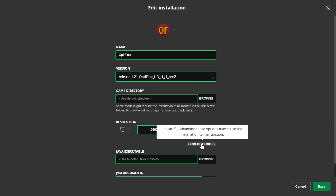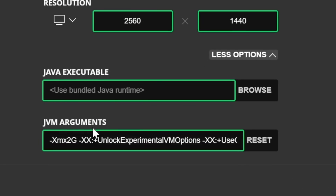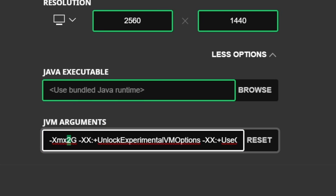Go ahead and click More Options, which will open up some settings we can change — specifically our RAM. We have XMX 2G here. If we change this to XMX 6G or 4G, that would be 6 or 4 gigs of RAM. Never allocate more than half the RAM you have on your computer to Minecraft. So if you have 8 gigs, give Minecraft 4 gigs. With Optifine, 4 gigs of RAM is generally good, so change this to XMX 4G.